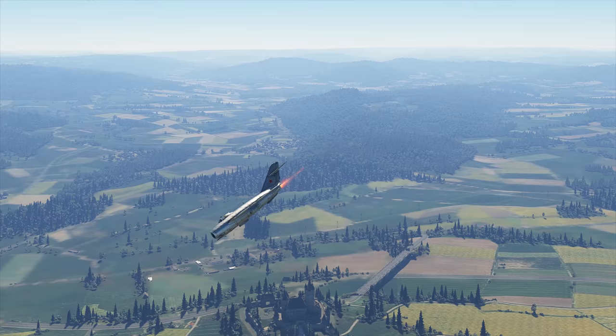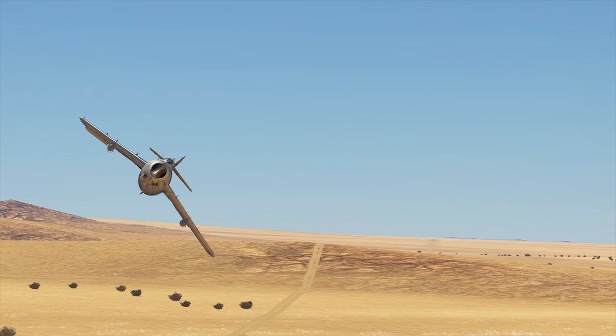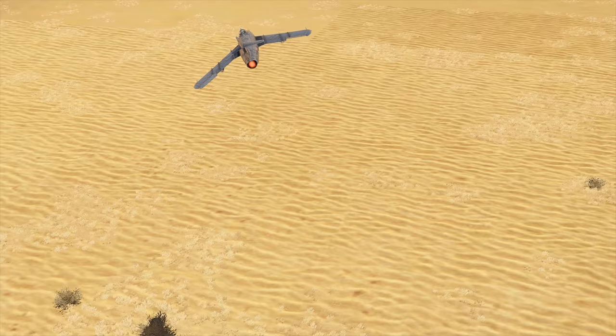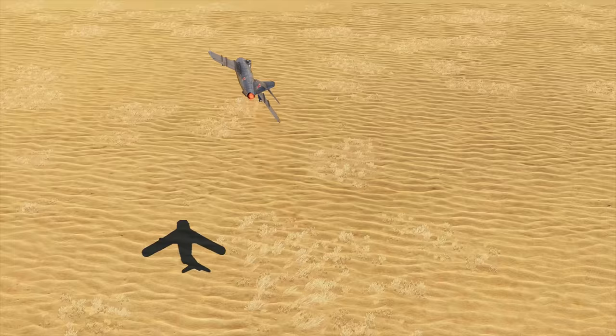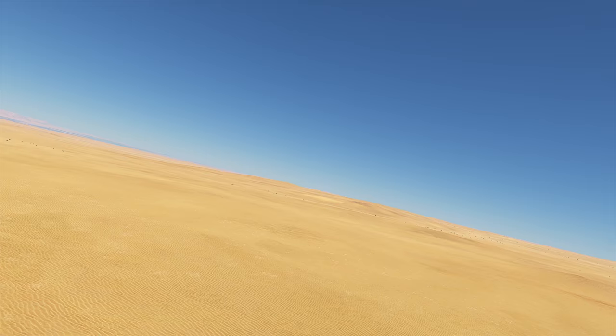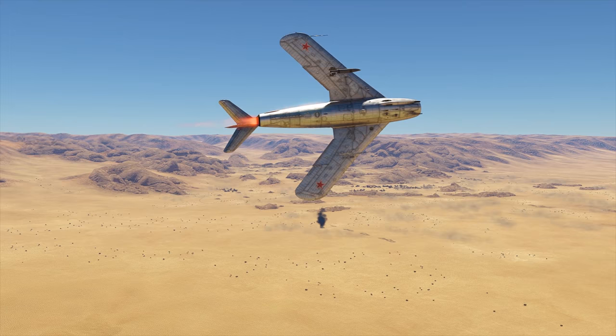The MiG-17 is in the fighter section of the Soviet tech tree, but it doesn't stop it from bombing the hell out of its enemy's ground tech. Let's figure it out. First, check those payload options. What have we here? Two OFAB-250 bombs, 16 S5K and 16 S5M rockets, and two S-21 rockets.